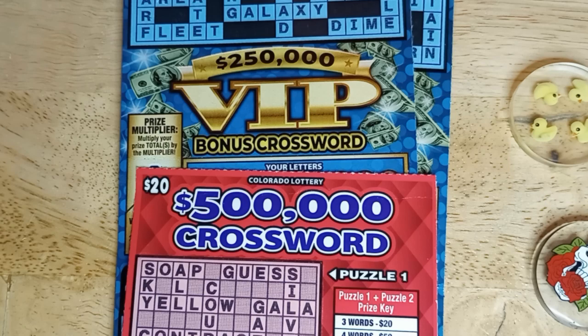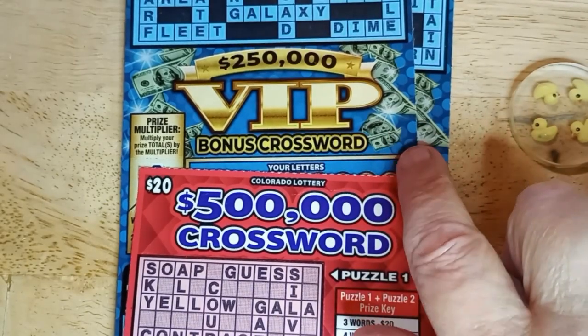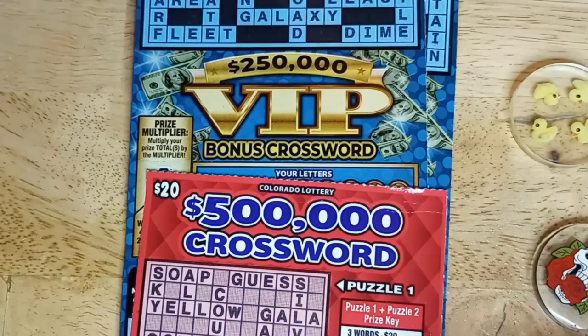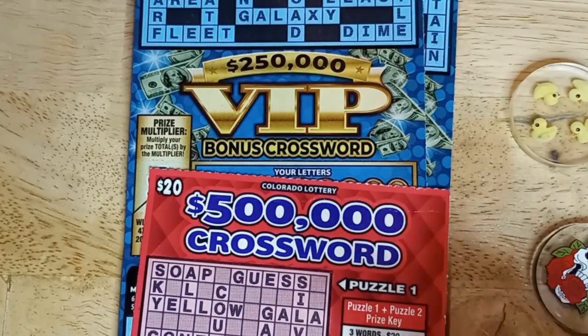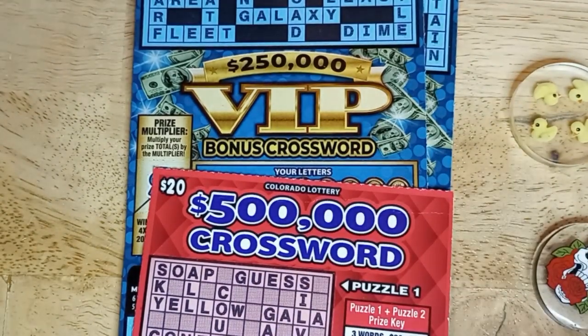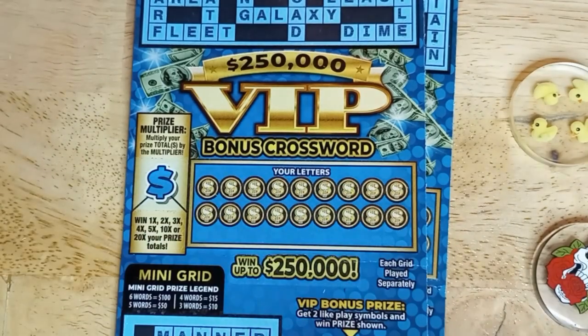Hello, welcome to Crossword Tuesday. Today I have a $40 session. It is two of the $10 VIP bonus crosswords — it's the new blue card — let's see if I can find some more wins on it. And the $20 half a million dollar crossword. So it's just three cards, but I hope you enjoy it. A little switch up from the lower ones that I do. I think I'm set up and we'll get started with the VIP.